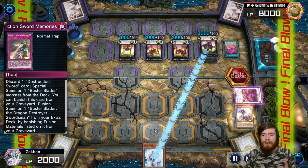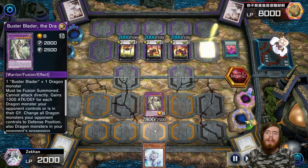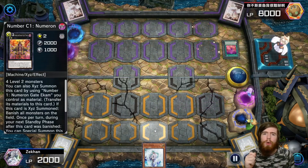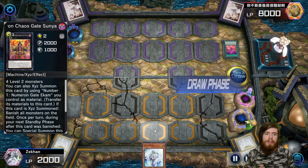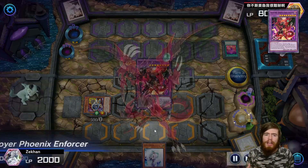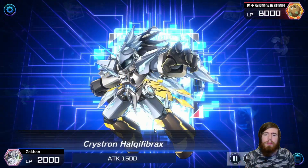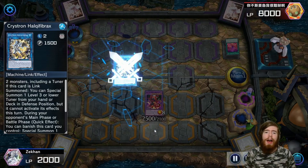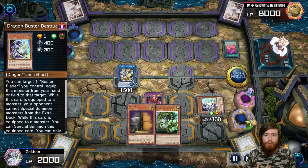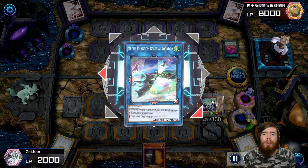He goes into Chaos Gate Sunya. At the beginning of his next turn he banishes our whole field, and then we take 3,000 damage which will finish us off. So we have one turn to win this game — but that's all we need. Using Dasher's effect we special summon Jet Synchron and Destroyer Phoenix Enforcer comes back. We normal summon Effect Veiler to go into Crystron Hali Fibrax. Hali Fibrax summons out Buster Whelp from the deck. We use Celestial in the graveyard to draw two cards so we have something to discard for Jet Synchron's effect, then summon Jet Synchron back to the field and go into Auroradon.